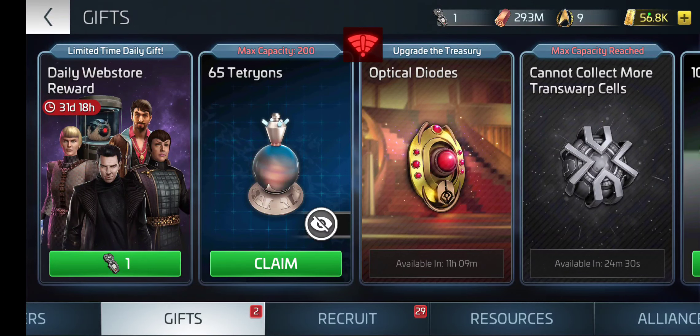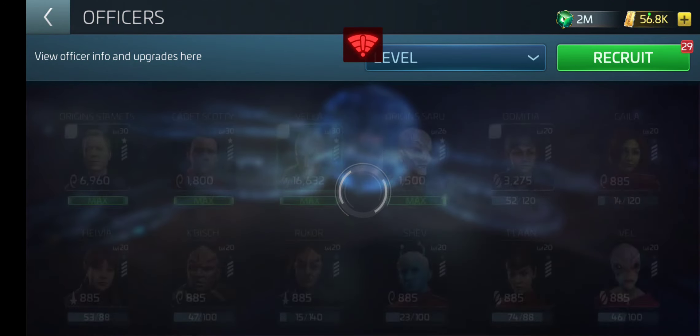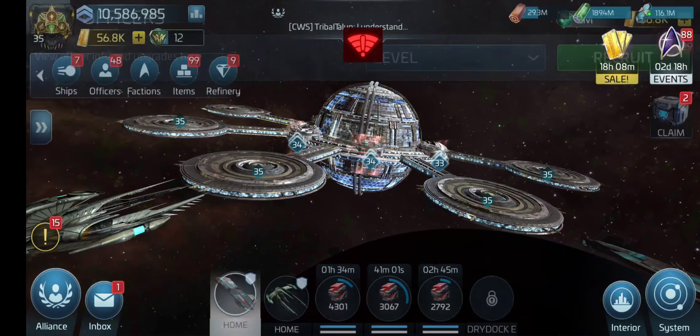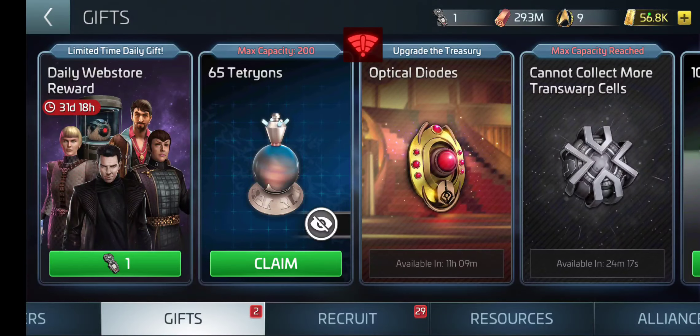If you're unsure where to get it and you happen to click on this or any other option that takes you into a different screen, it'll still pop up and show you. Once you have it, go to the claim tab where your gifts are — and for the next 31 days you can continue to do this.